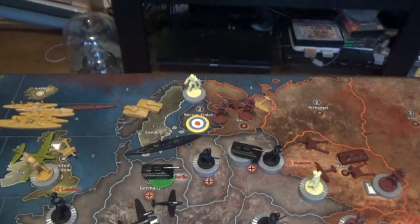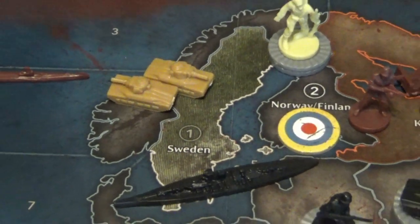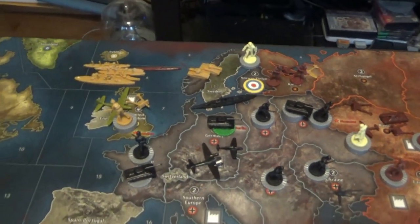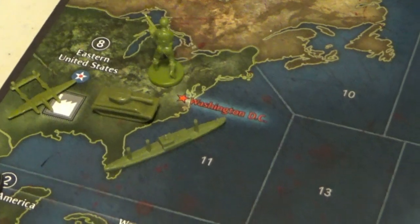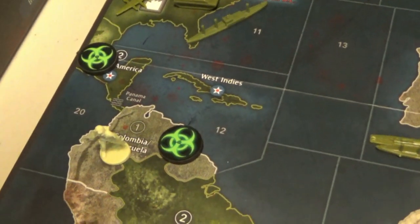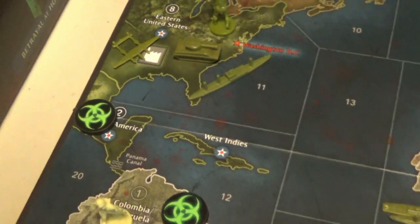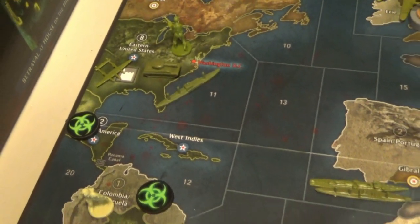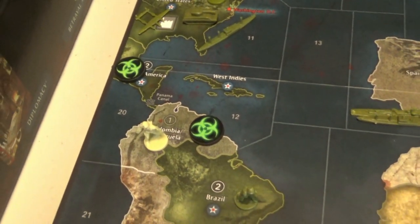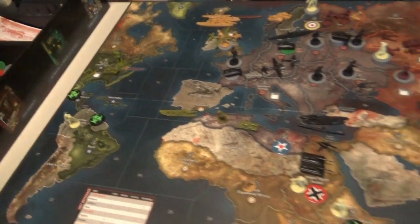A bunch of zombies got created in Norway and Finland, but at least tanks won't create more zombies if they take a hit. Zombies showed up in Colombia and Central America — the bomber and fighter came over and took one shot and got it. The Americans can now roll in at the end of their turn and collect the money. This is the first time I've ever played this game where nobody has tech after the first round — and that really worries these guys.